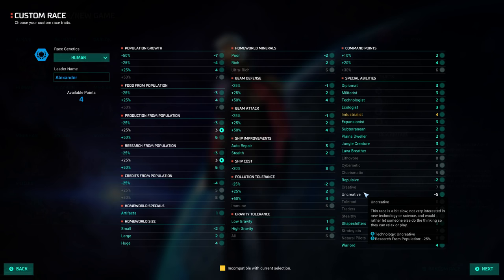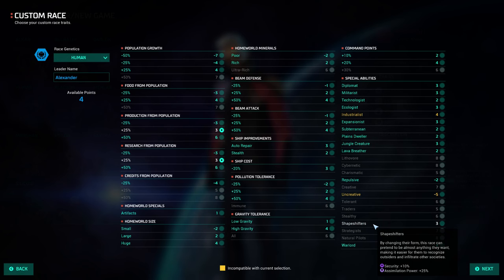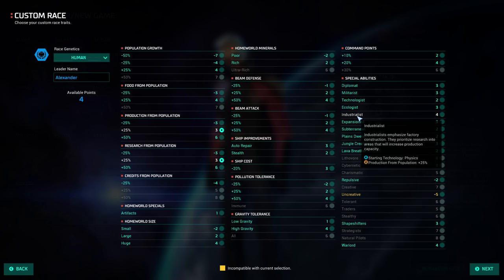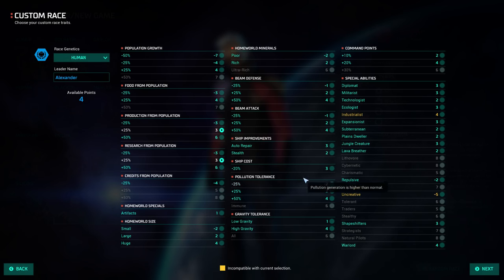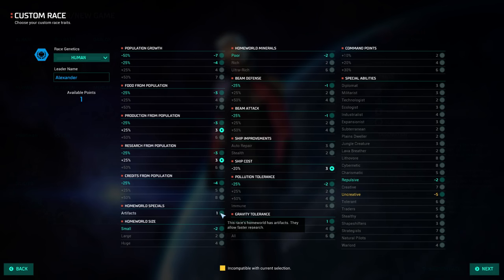Uncreative sucks. We won't play with that right now, even though I think we're only gonna go on normal difficulty. Shapeshifters is a little tempting. I'm okay with not having starting technologies — usually that's something I'm willing to give up. Ooh, cheap ships! We sort of have the choice of pumping up some ship characteristic or just making them cheaper, and I think we'll go that way. And after all my bad-mouthing on artifacts, we might be forced to sneak that one in as our bonus.